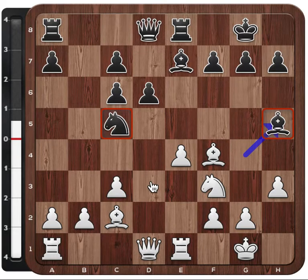Then black played Bg4 and Wesley played h3. And now after Bh5, have a look at this position — this is very interesting. The bishop is displaced from his diagonal and is a bit less active. The knight is also placed a little bit awkward. How can white take advantage of these two slightly misplaced pieces?